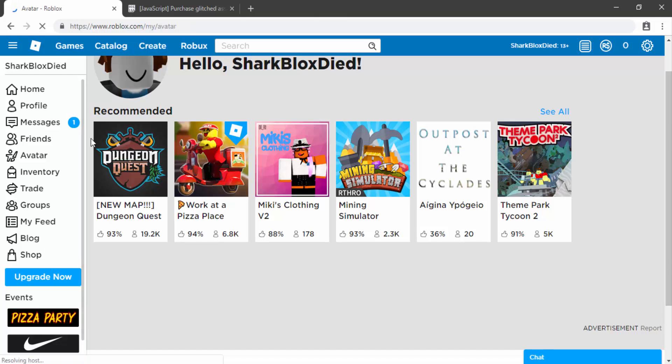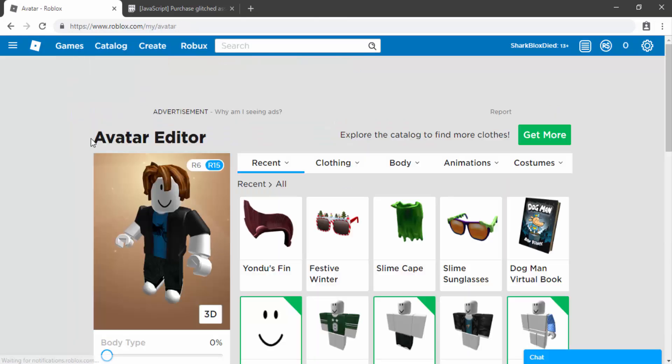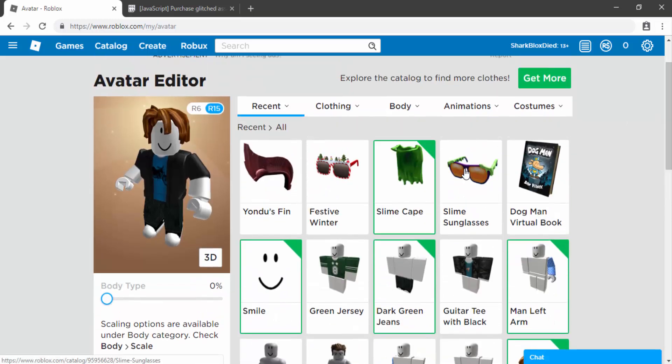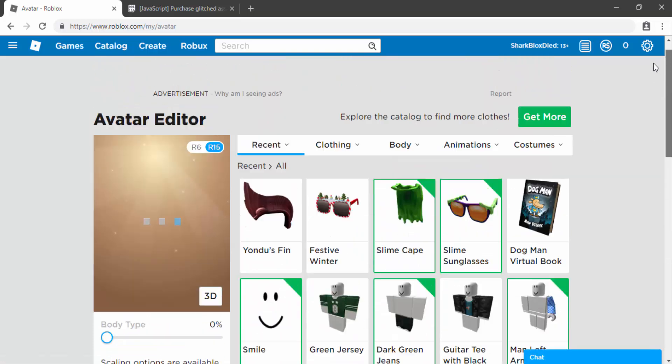Once we've done that, click on close. Now if I click on this and go to my avatar, I can prove to you guys that I've actually got this stuff for free. As you can see, we have got all this stuff — it 100% works. Slime cape, some glasses — all there.